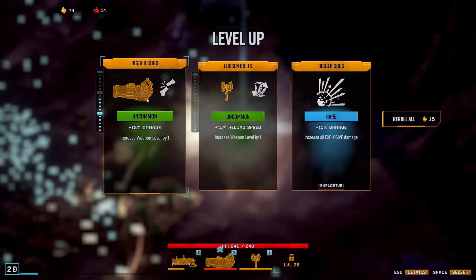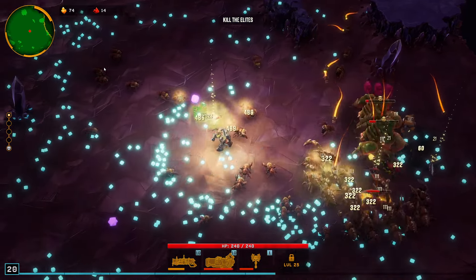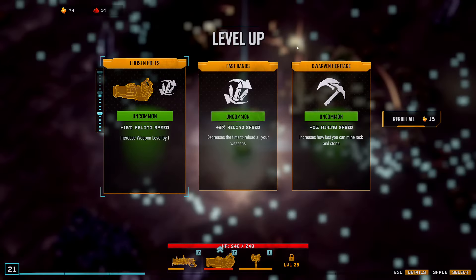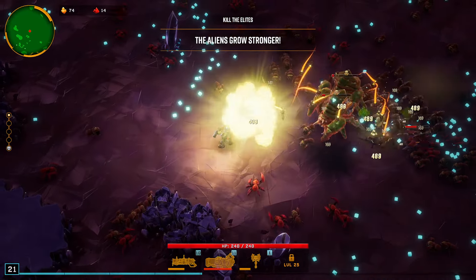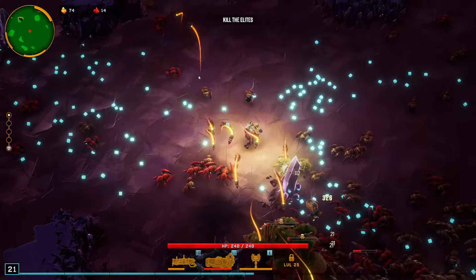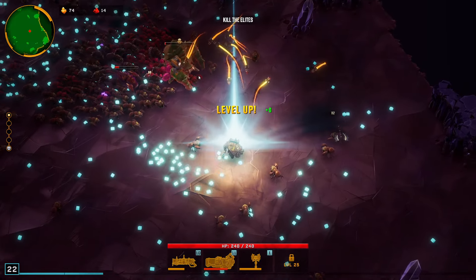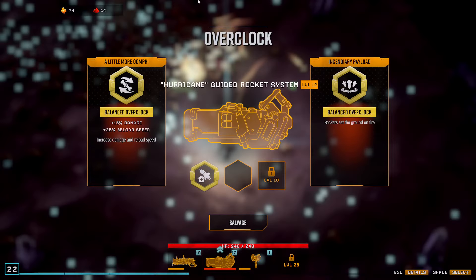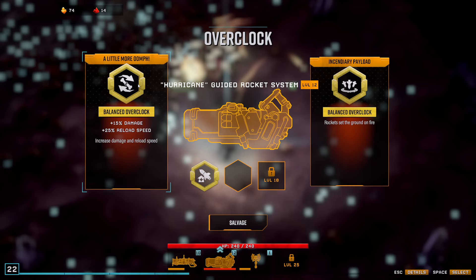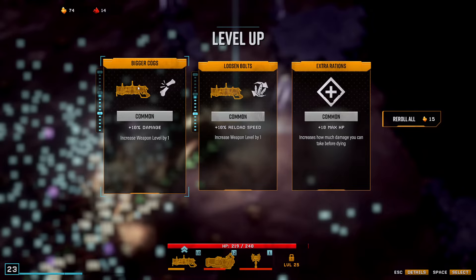15% damage, I think I'm gonna take the level on the hurricane here. More reload speed for the hurricane — this one. Guess what's on the menu? More bugs, and they're pissed. Oh that's pretty good, and that gets us to the second one — set the ground on fire, or fire a lot more that do more damage. Damage, damage, reload speed, HP — I guess a bit of damage. That's getting close to the second overclock.